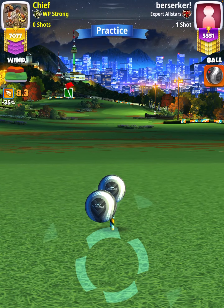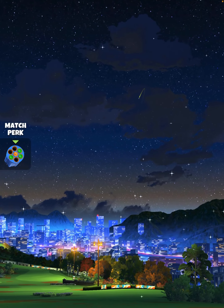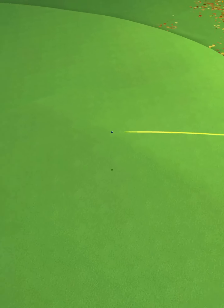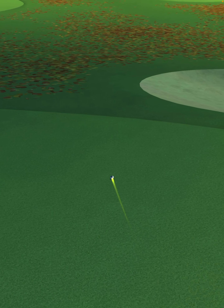Then we're going to do about 1.7 balls of left curl. We do hit great left, but we'll still find ourselves safely in the fairway. And we are going to roll out for a drive distance of 337 yards.